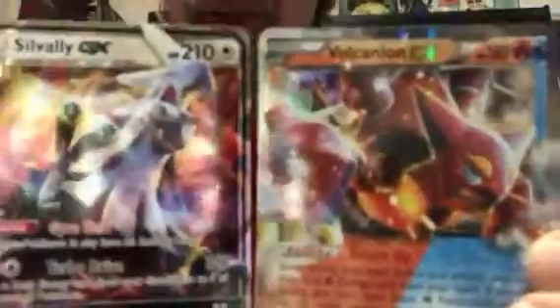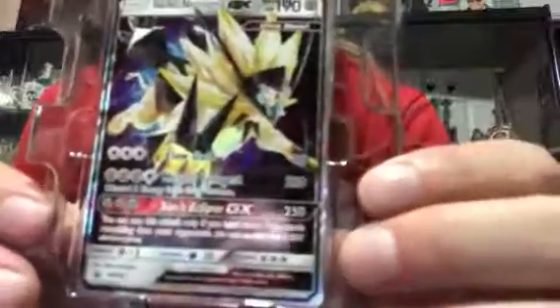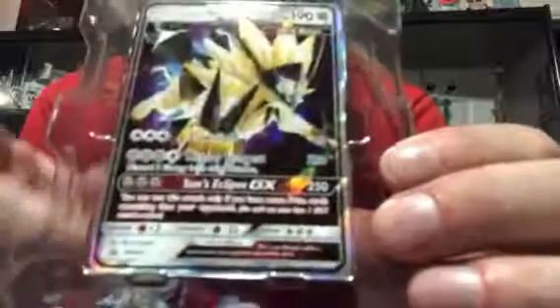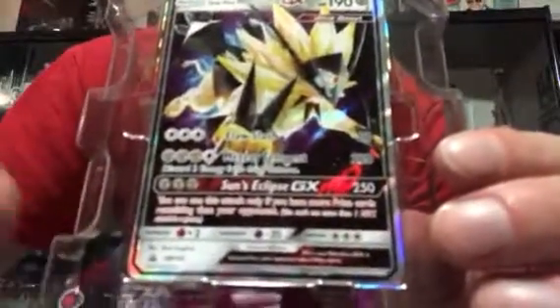Let's take another look at these two, and the star of the show tonight — there's the Duskmane Necrozma promo, number SM102. So if it's something you're looking for, the tins are out there — enjoy! Hope you're enjoying my other series too, the hunt for the rainbow rare Charizard. I think we're past the halfway point now, so keep watching that one right to the end. See you later!